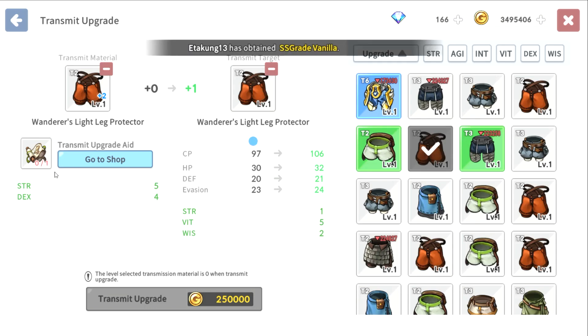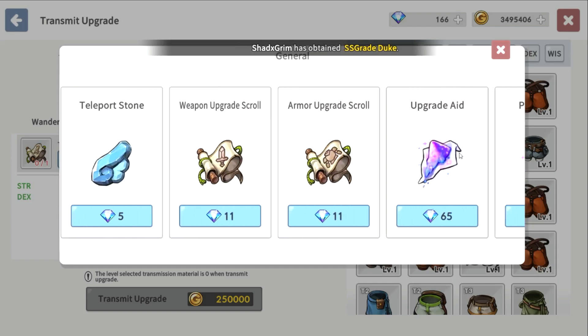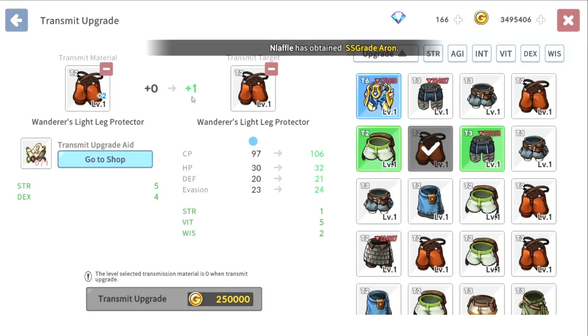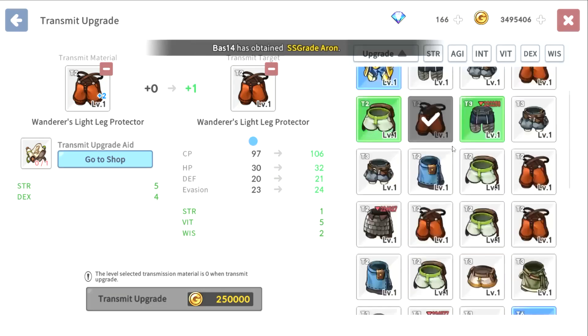The thing you need is a transmit upgrade ticket, right here. So far the only way to get this is in the shop, and you're not going to be too happy about it — it's 500 diamonds. That's why I've been telling people that currently this is not worth it. Transmitting your gear upgrades to another gear is not worth 500 diamonds, and it also costs a lot of gold. This is just a tier one right here.